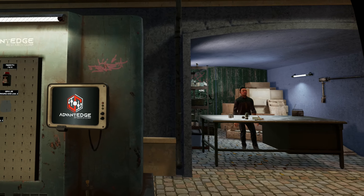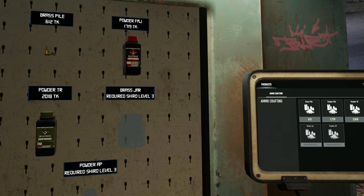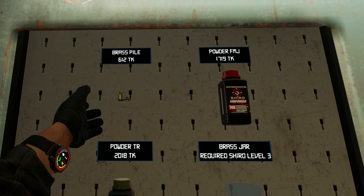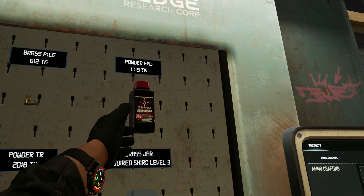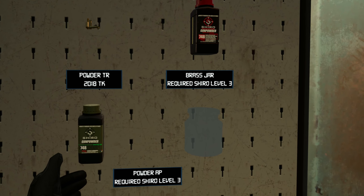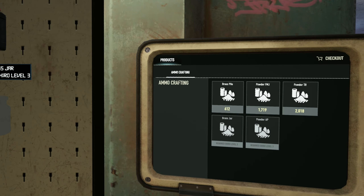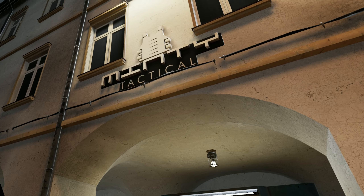Shiro Ammunition is for all your ammo needs. This is where you get supplies to make your own ammo at home. You'll need brass and gunpowder, and the gunpowder comes in different categories: full metal jacket, tracer, and the famous armor-piercing.